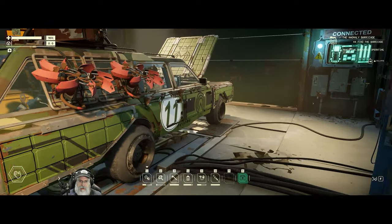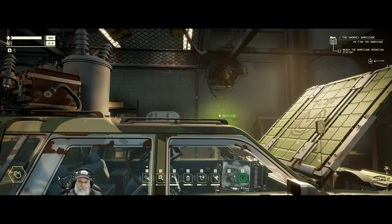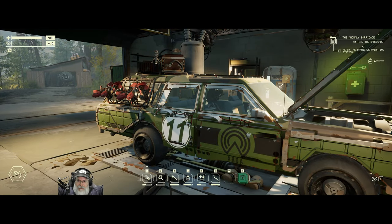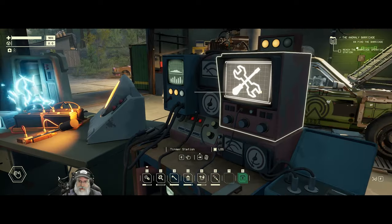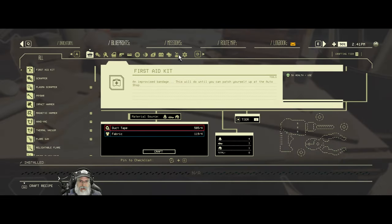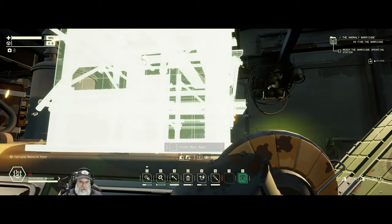My resource radar also got a permanent status effect the last time I went out, so I think maybe it was older than I thought. The question is do we want to replace it? It's pretty damn useful. Olympium is pretty easy to spot now that I know what to look for, but the scanner will help find it around corners or over hills. So I think we should keep running with that. Let's go ahead and make ourselves another scanner — the resource radar. Not too terribly expensive. We can certainly afford it and we'll put the new one in place.